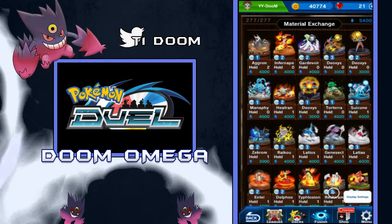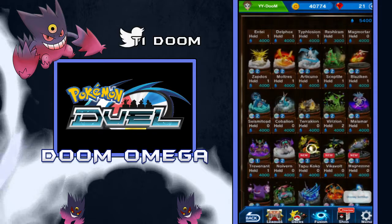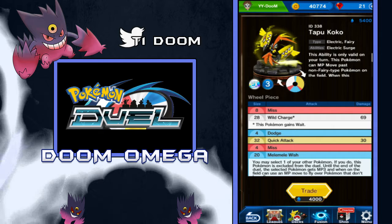There we go, we got Tapu Koko. Now this Pokemon's ability is Electric Surge. It says this ability is only valid on your turn — this Pokemon can MP move past Non-Fairy type Pokemon on the field. When this Pokemon is on the field, your Electric type Pokemon deal plus 30 damage, and the effect is not cumulative, so you can't use more than one Tapu Koko. And it removes the asleep condition from Pokemon within two steps of this Pokemon. So that's a pretty insane ability. This might be a new runner, honestly, because it kills Mew. It has a 12 miss, so that means it's gonna have an 8 miss at level 5, and 4 miss at level 9 I think. Yeah, it honestly looks pretty good.